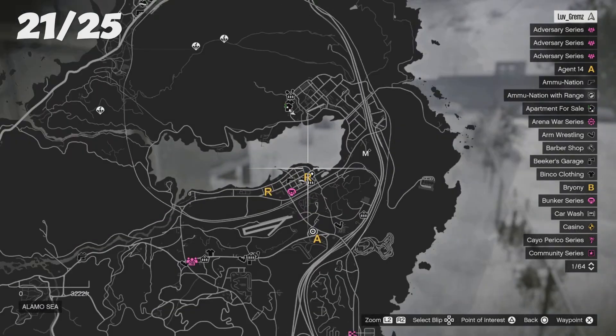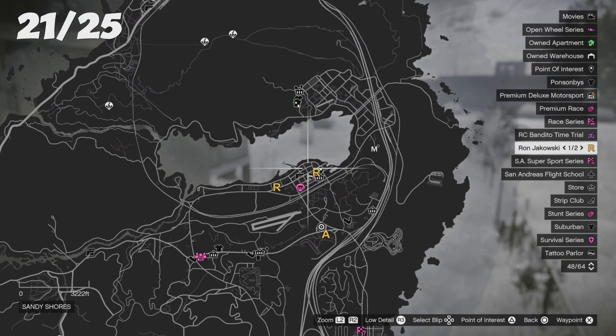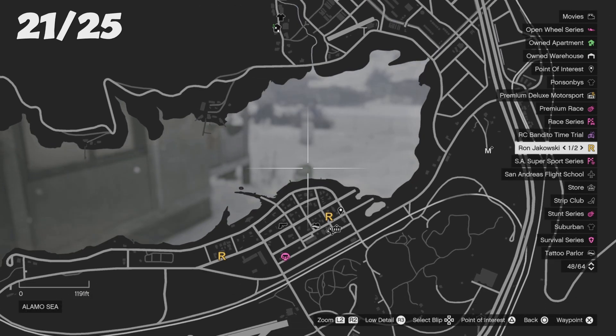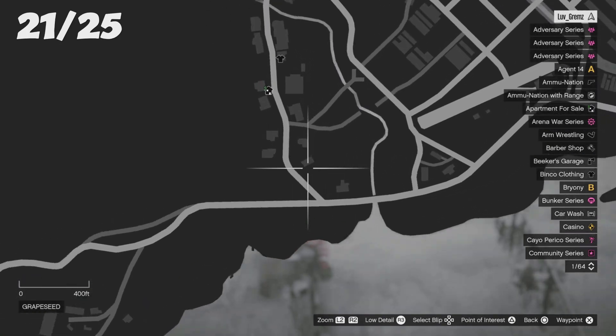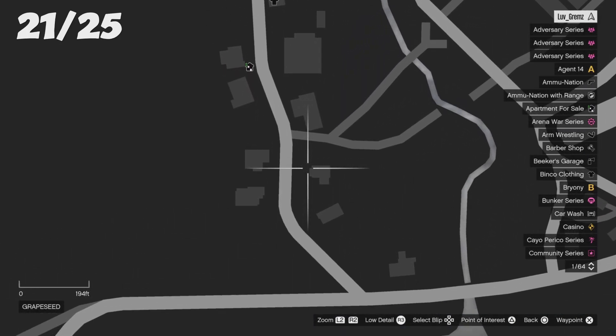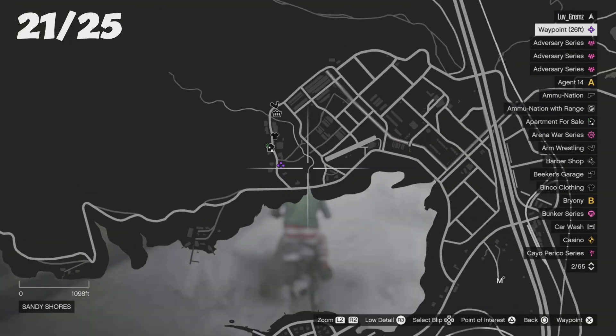For your twenty-first location, go above from the previous one and it should be right there. You were just down there — go up and you'll see it. Hit the second house right there — that's your twenty-first location.